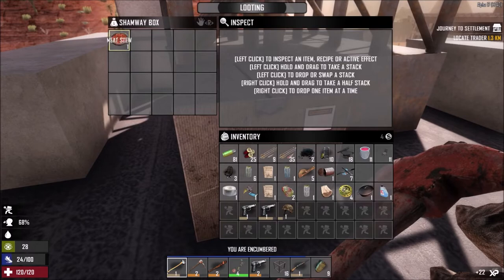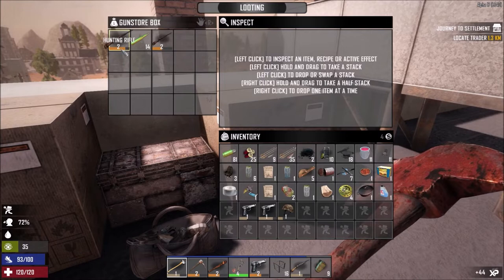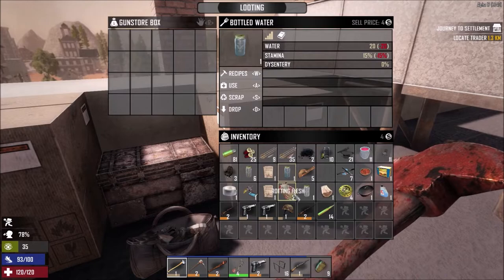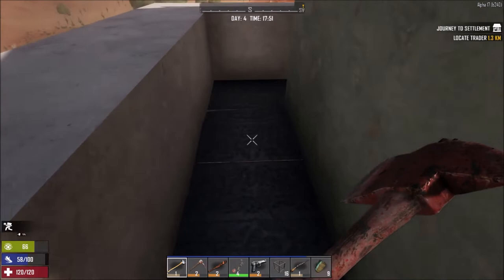Let's see what we have over here — oh nice, meat stew! I'm only going to use that when my food is really really low. Gun store box — come on, ammo ammo — yes! There's a roll of hunting rifles but I don't know if I'm going to use these or just save the ammo for like a machine gun or something. We need more water — okay, rotting flesh you can throw away and that should be it for the roof over here. Just want to make sure I didn't leave anything behind.